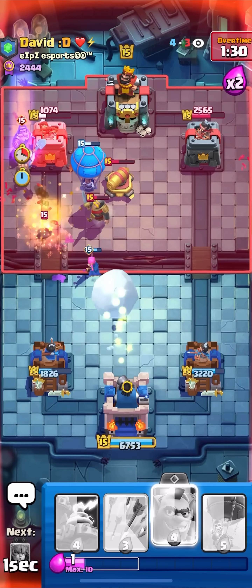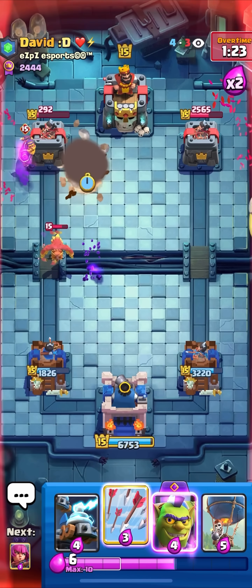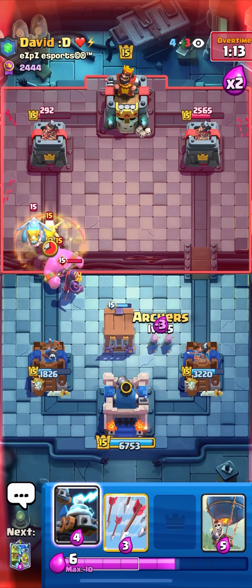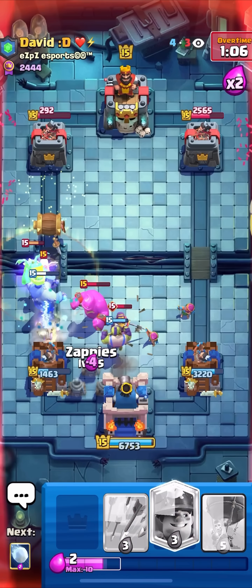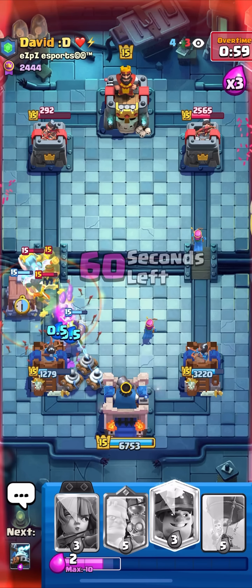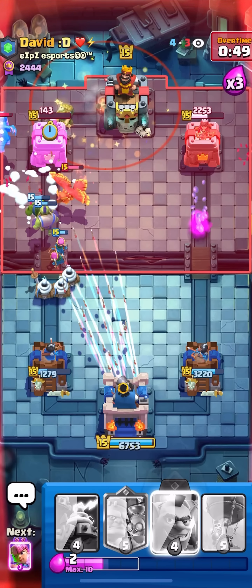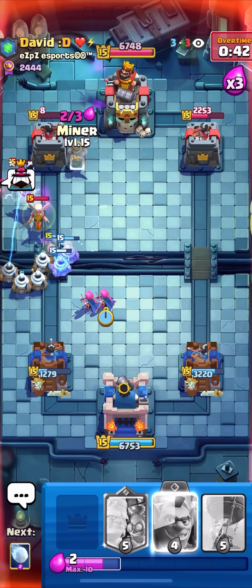I'm gonna Zap these over on top. Miner to retarget — beautiful! There goes the E-Drag. Snowball this backwards — good defense, but I need it to be a little better if I want to win. I'm gonna go in here with a Goblinstein on the left and a Balloon — Goblinstein is a really good Balloon tank, just like Ice Golem but with a bunch more HP. Evo Archers to keep my Goblinstein alive. Minor, Snowball, Arrows — there's no way! Let's go! What a defense!